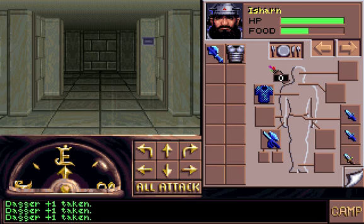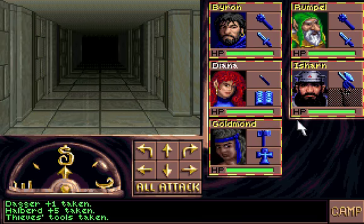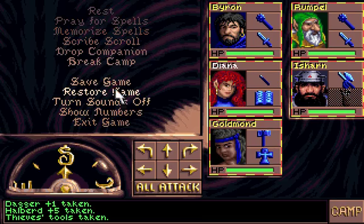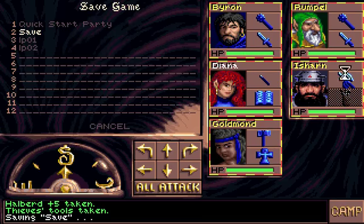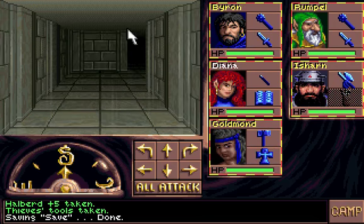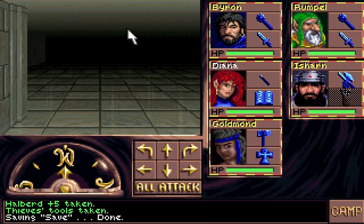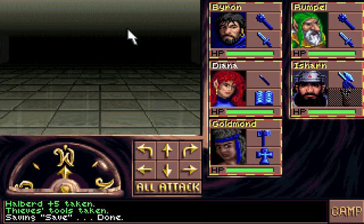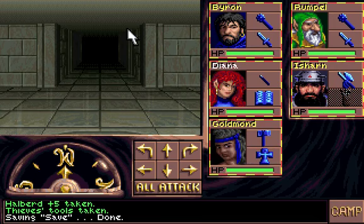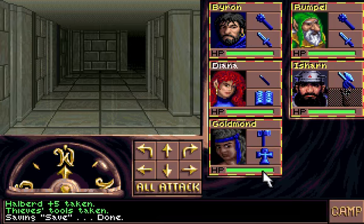Axe plus two, dagger plus one, armor plus five. We will also give you a set of lockpicks — very well. I'll put him on the other side because Goldmond is attacking from this side and Ishan can attack from this side. That's probably better. Okay, that was fun. So we walked through here to open that passage, now we take the middle path here and open another passage — because why not. Maybe we should save.